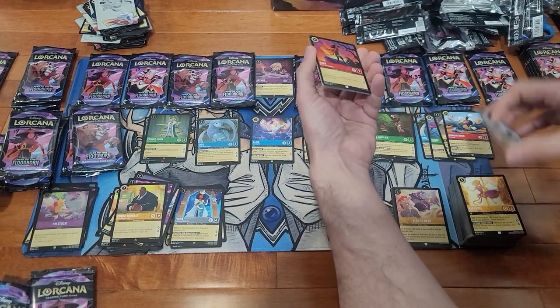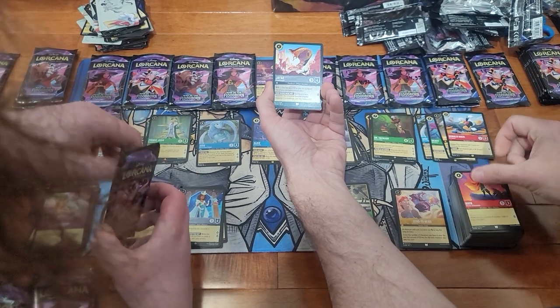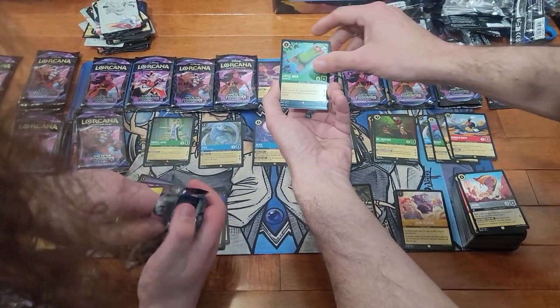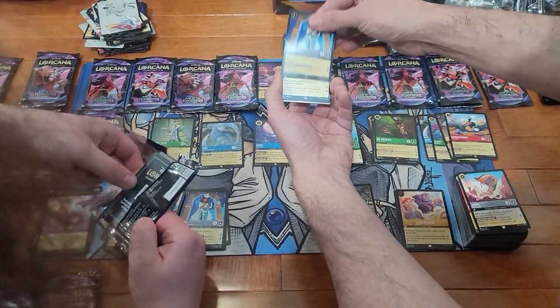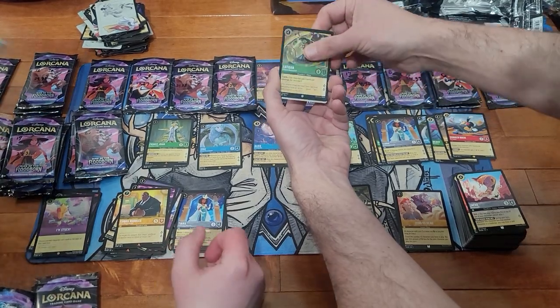That Foil Arthur's cool. Raya, Uncommon Jafar — the new Jafar is awesome. Little John, and I see a Super Rare hiding down there. Tiana again. And a Rattigan — that looks good. Foil.